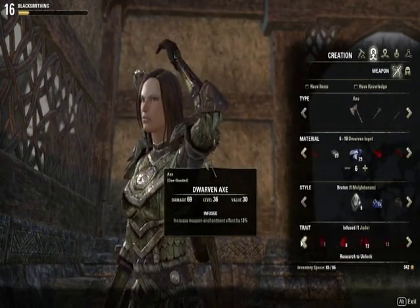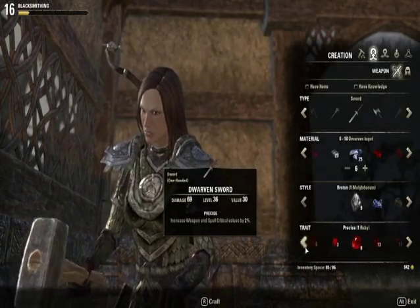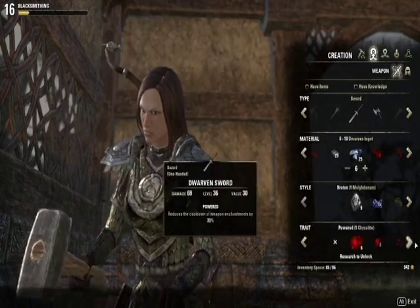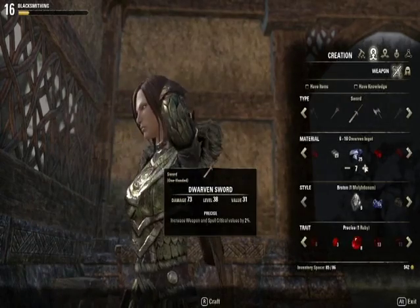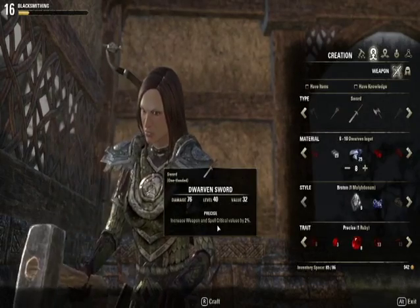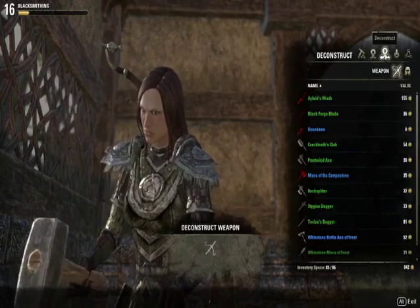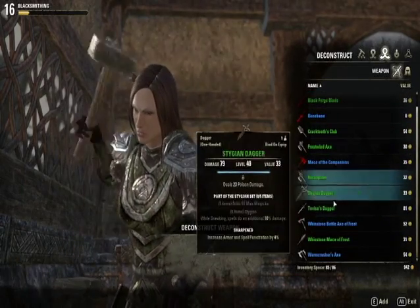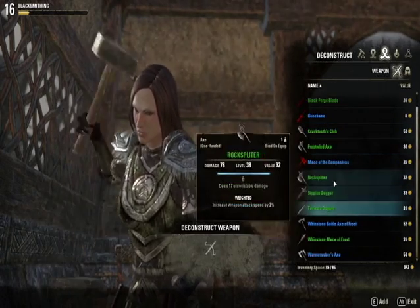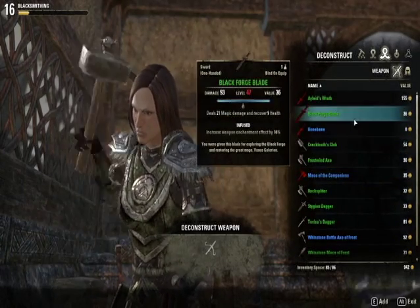It says 'research to unlock' for all of them. If I go to sword, I have at least this — the ruby. I can make it so that I have a level 40 sword with increased weapon and spell critical values by 2%, just because I have that. This is the deconstruct tab. I'm not going to deconstruct anything because I still need some of this stuff for the research tab — that's why I'm so full of this stuff.